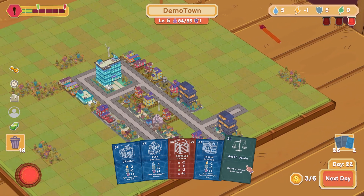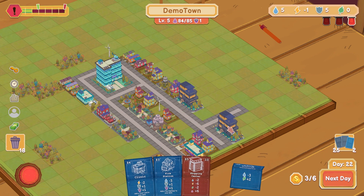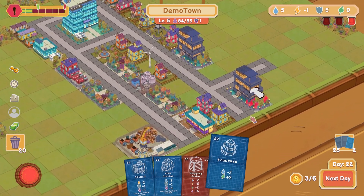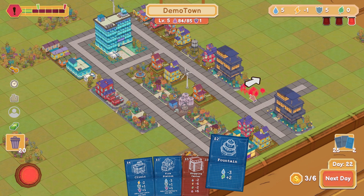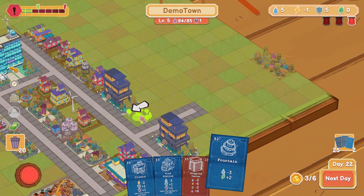Small trade: discard a card and draw a card. I think we're okay on the police for now, so let's discard that and draw something. A fountain — minus three water, plus two nature. I'm actually into that. I'm going to save room here for things that are like two-by-two. Should I have the road go right up like this? Probably. You can go right here. Can't afford anything next day.